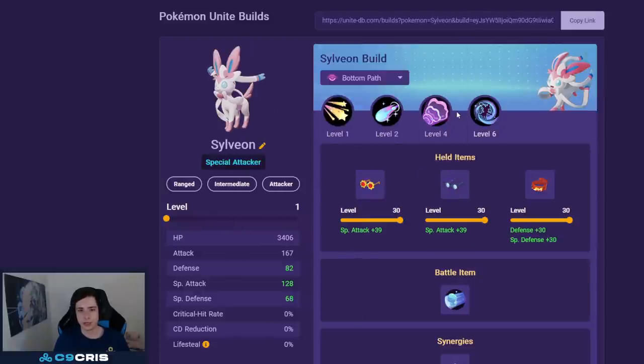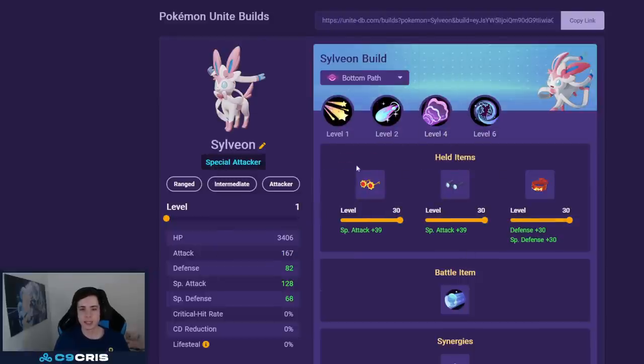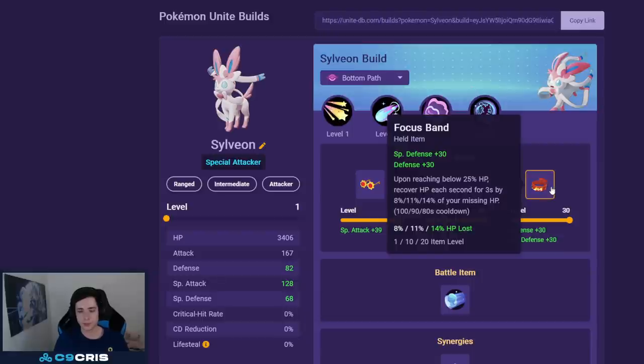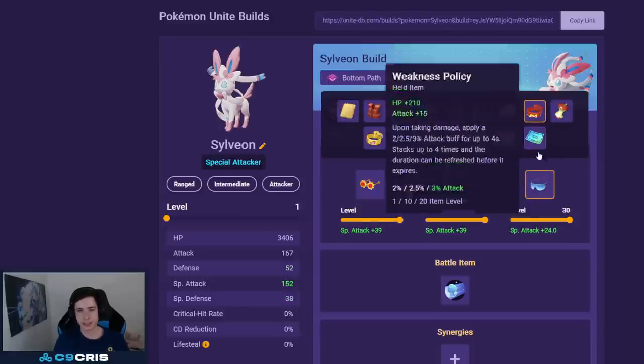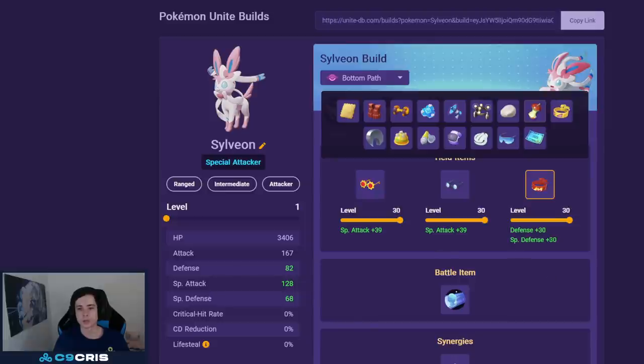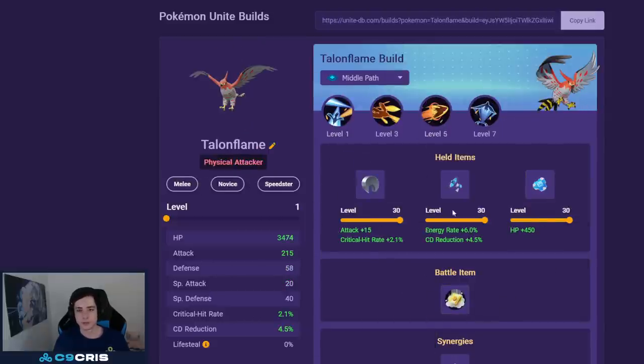For Sylveon the best build is Calm Mind and Hyper Voice still. With Choice Specs and Wise Glasses — Hyper Voice has great scalings and Sylveon gets a lot from more Special Attack. For the third item I recommend Focus Band — Choice Specs is quite hard to stack on this Pokémon so Focus Band is better. For battle item go Eject Button to make sure Hyper Voice is even easier to land.